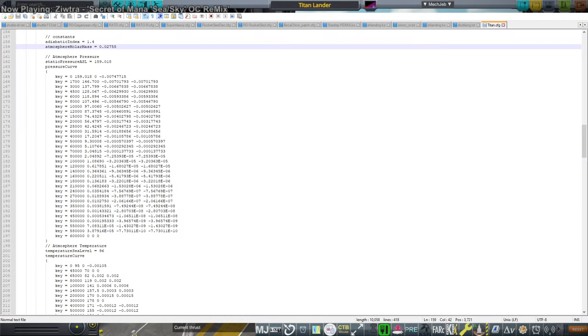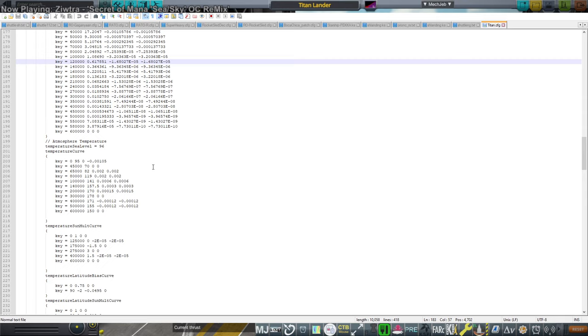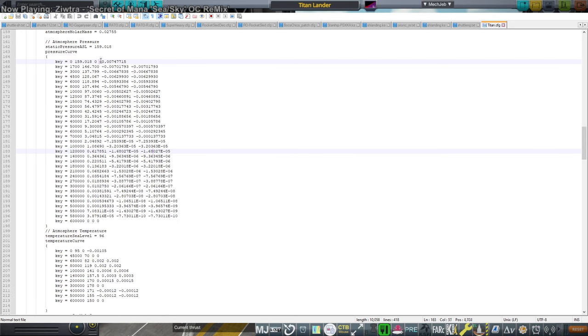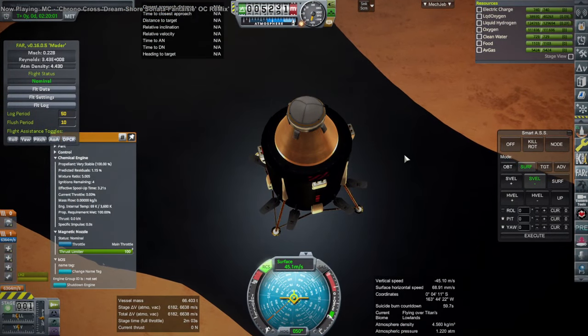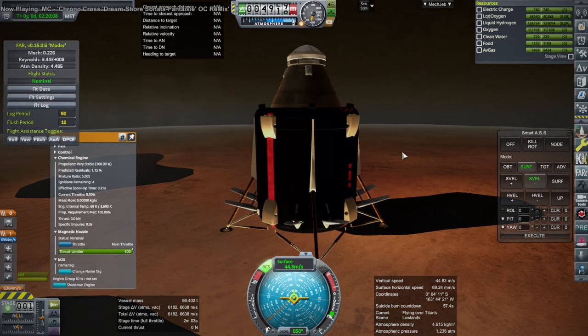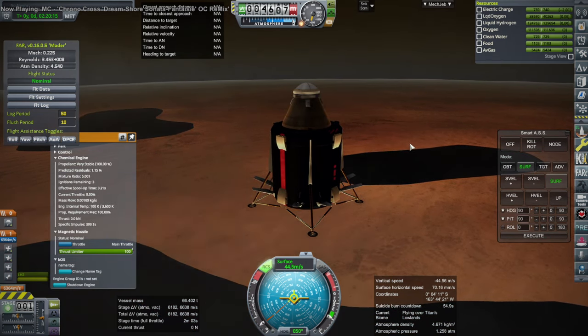I checked that the numbers are correct in the config for Titan — the RSS real solar system config. Yes, the pressure is at 1.5. The problem is the temperature. Pressure is how much the particles of the atmosphere are bumping into things; density is how many particles there are in a given cube of space. Temperature is how much energy those particles have — the more energy, the more they bump and the more pressure they create. If it's cold, they have less energy and therefore less pressure per molecule, so you need more molecules in the same place to achieve the same pressure at lower temperature.